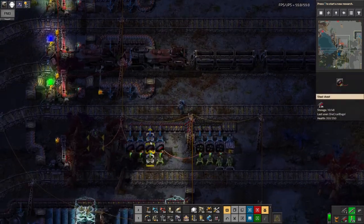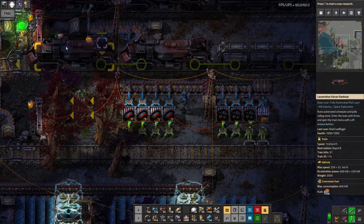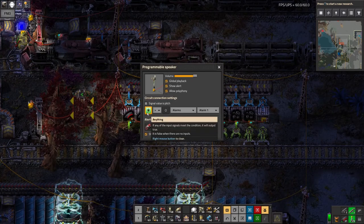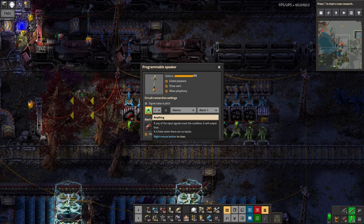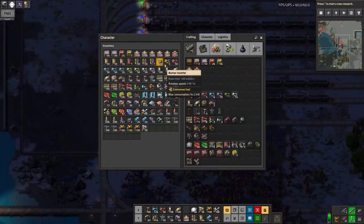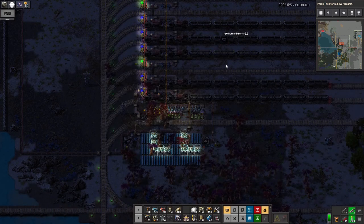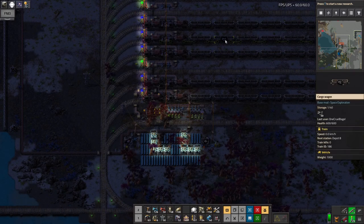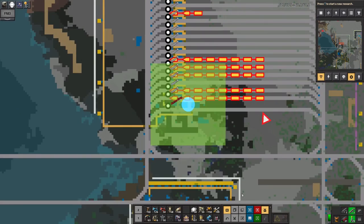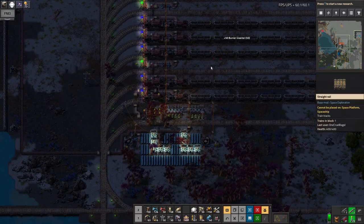That's linked up to this speaker down here, tucked way behind this train. It's set so that if any of the signals are greater than zero it'll sound an alarm. As a demonstration, if I take something random out of my inventory like these inserters and put them in that train, the alarm sounds. I also get a flashing symbol on the map and an alert at the bottom of the screen, so I know what it is and where it's happened.